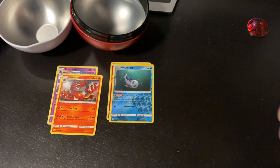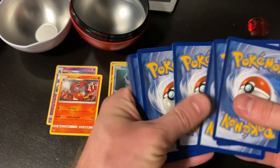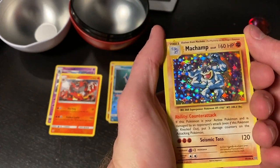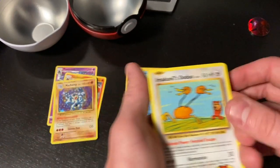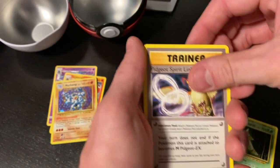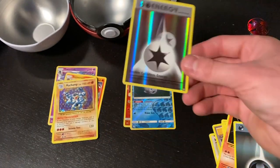Evolutions pack — this one's different! We got a holo Machamp as our rare. Also pulled a Marowak, Dugtrio, Metapod, Pidgeot, Spirit Link, Pikachu, Clefairy, Vulpix, energy, and a reverse holo energy.